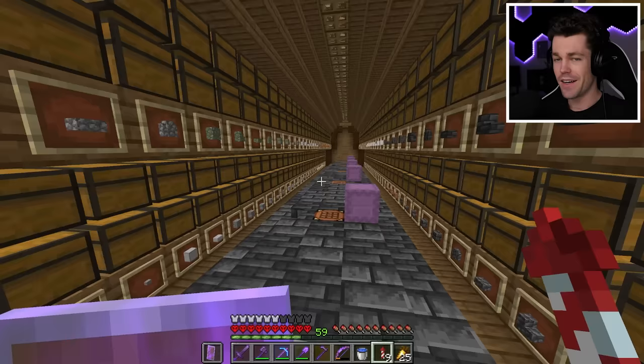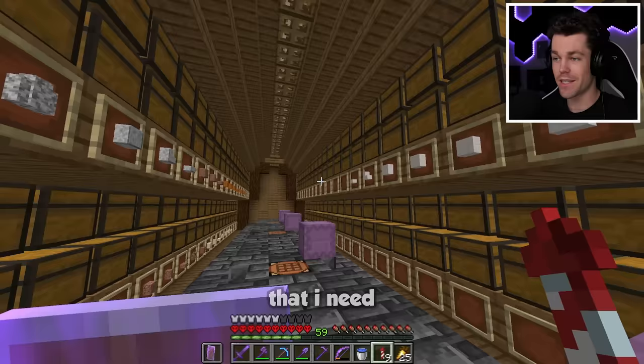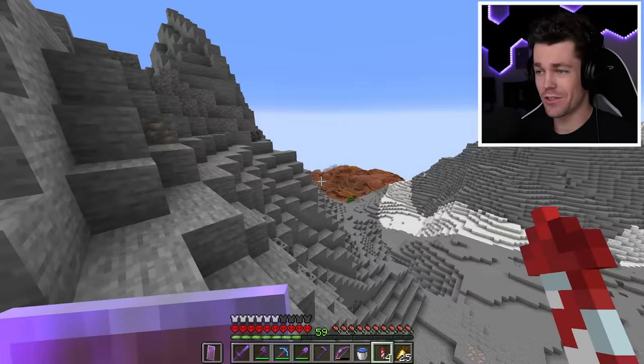I got a little carried away and worked on the rest of the storage system as well. The colored items and building block section are both complete. But as I was working, I realized we're missing quite a few items — like all the mud blocks, all the blocks from ocean monuments, and a bunch of other items. So let's go on a little adventure to get those items.